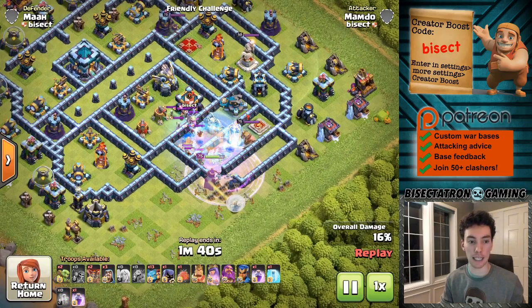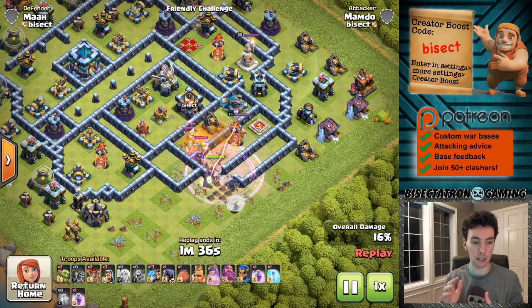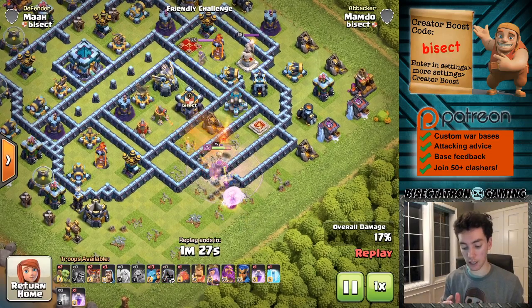The super minion is a unique troop. It's kind of like — I think it's called the sneaky minion or something — the minion equivalent in the builder village, where it gets a few long-range shots off before it moves in closer. You'll see that as we deploy it in just a moment here.